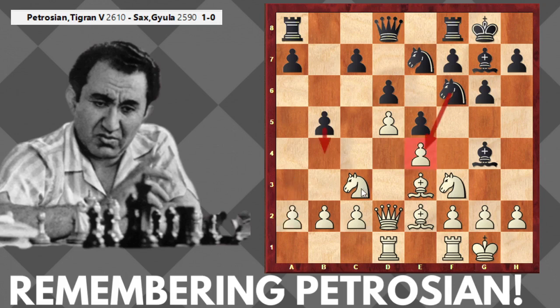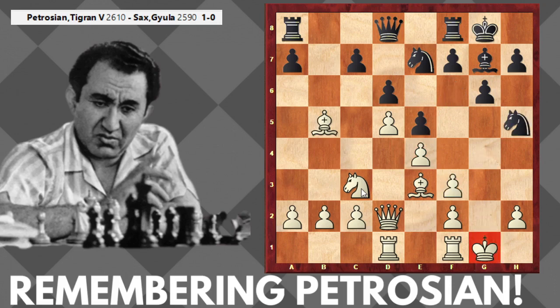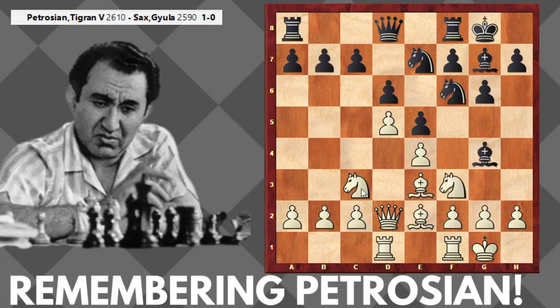Maybe if white takes this pawn — take, take — the white king could be in a dangerous position, so that's the idea behind this move. But nobody is surprised that this type of play is not in the interest of Tigran Petrosian. Petrosian is going to open the d-file, and from now the d-file will be the most important factor in this game.